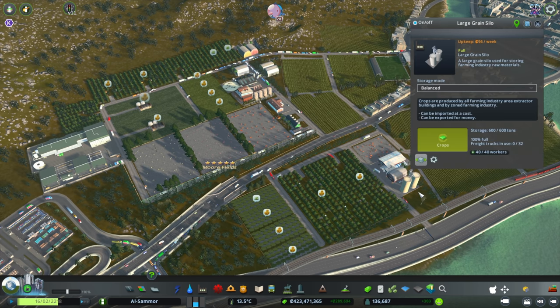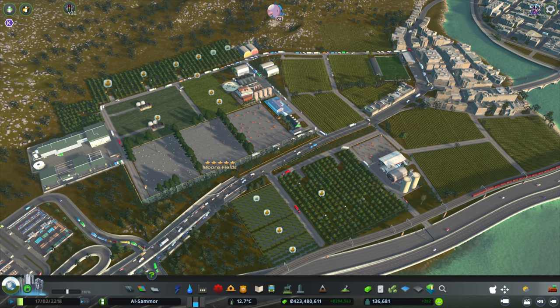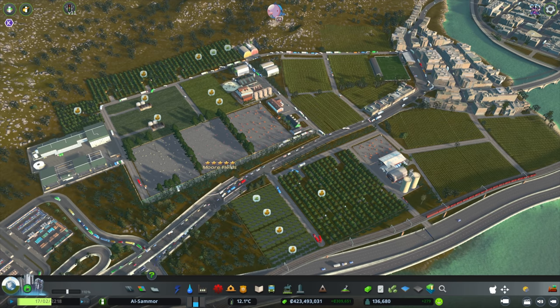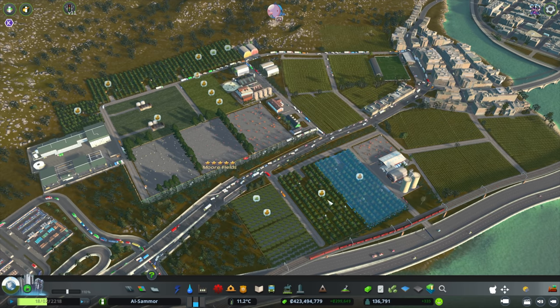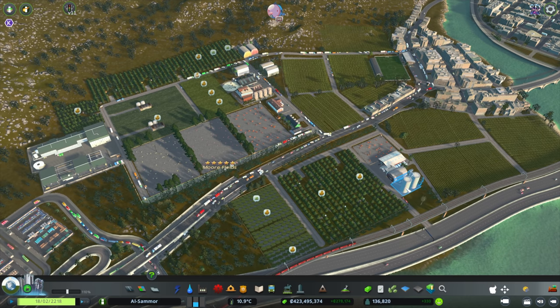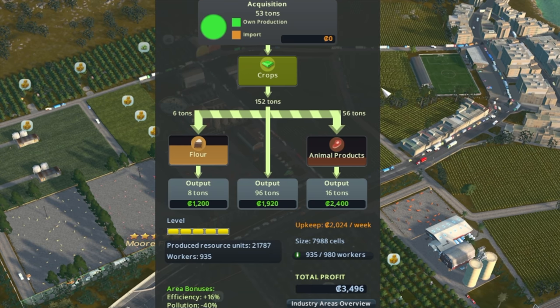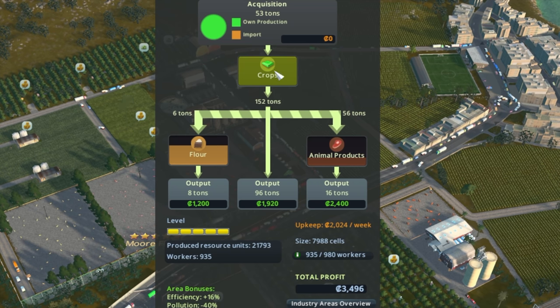You also have the cattle shed, and then storage — it's really important to have storage. You have the main building, the area for the workers, and all the little barns as well. If you're going to put down all of these, make sure you have all the other supporting buildings because it all comes together.